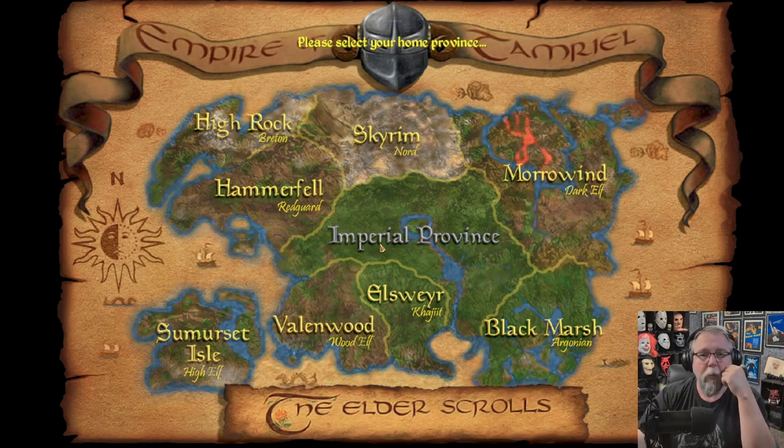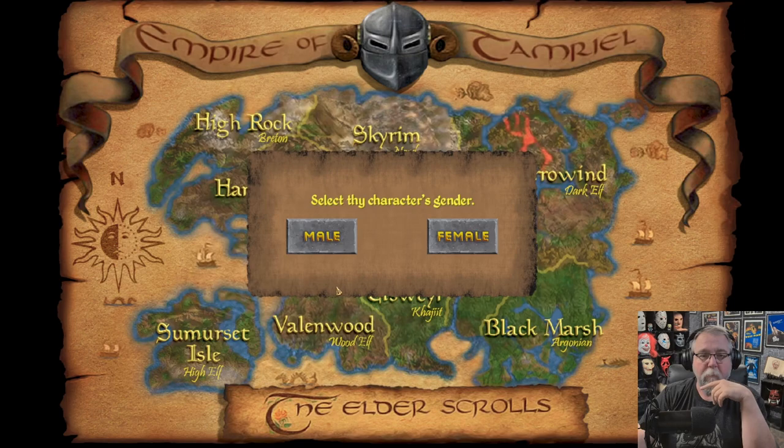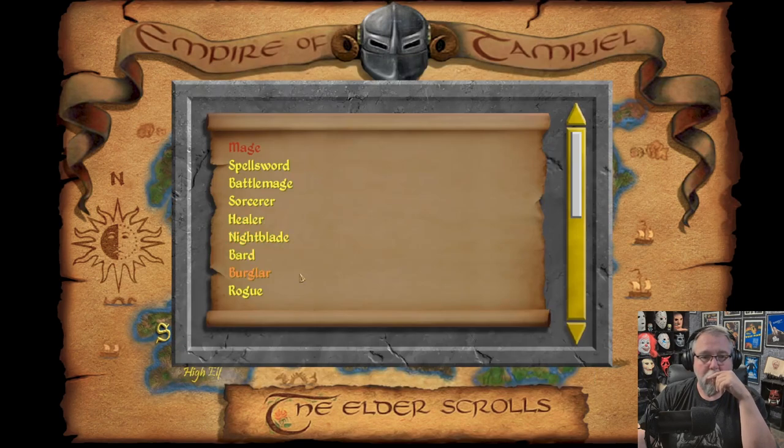So we're going to go Nord. I know High Elf has the paralysis, but I like Nords. You start off at 50 resistance to everything because he's resistant - it's an extra 25, so he starts at 75. Is that going to come into play with my character? Is it going to give me back some points?